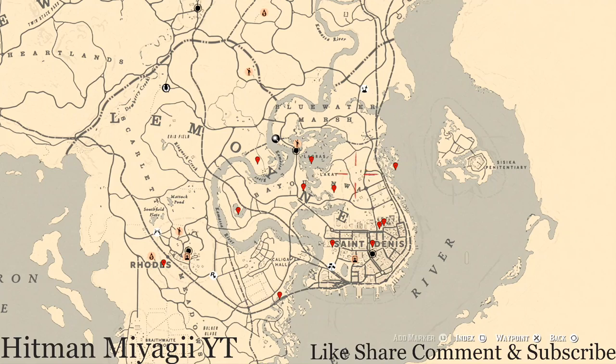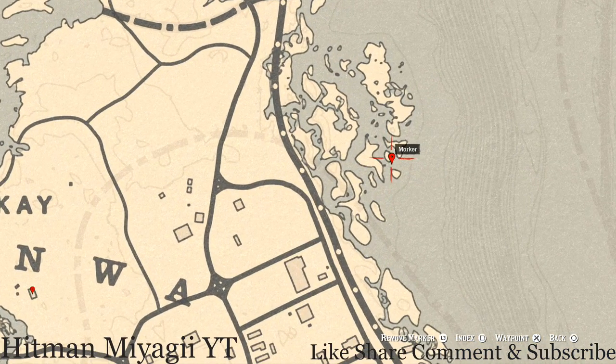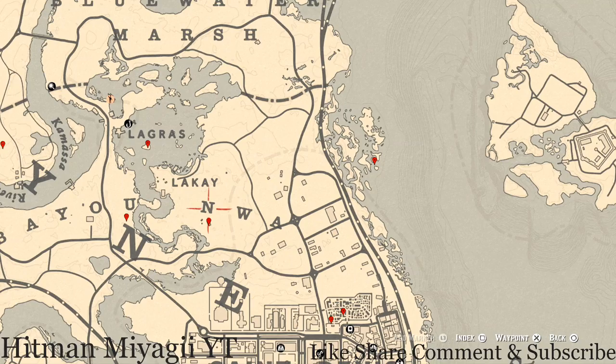Let's get to these items I marked for you guys. Starting over here at this first location, pull out your metal detector and you will get a random fossil. Let's move on to the next location.